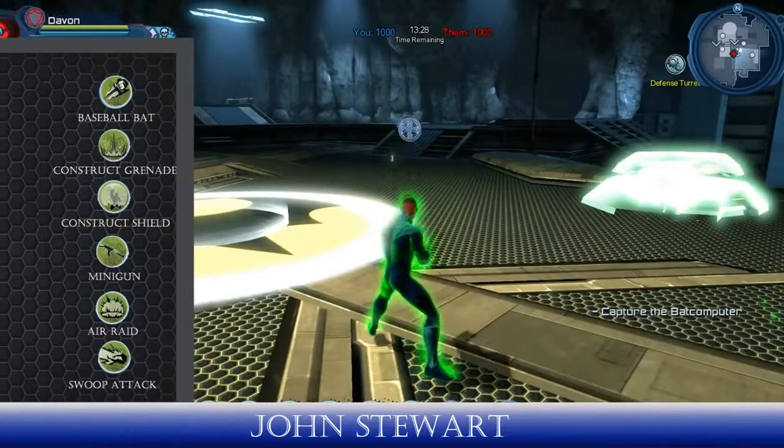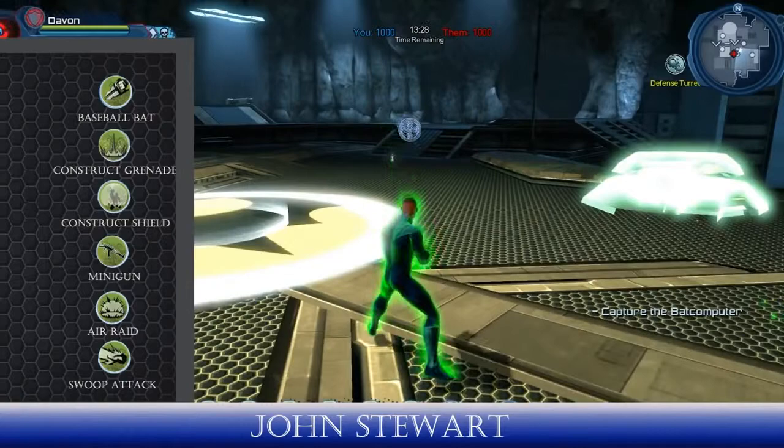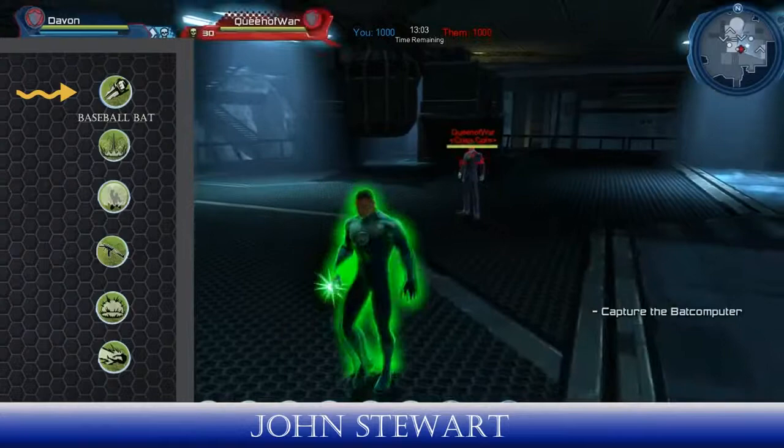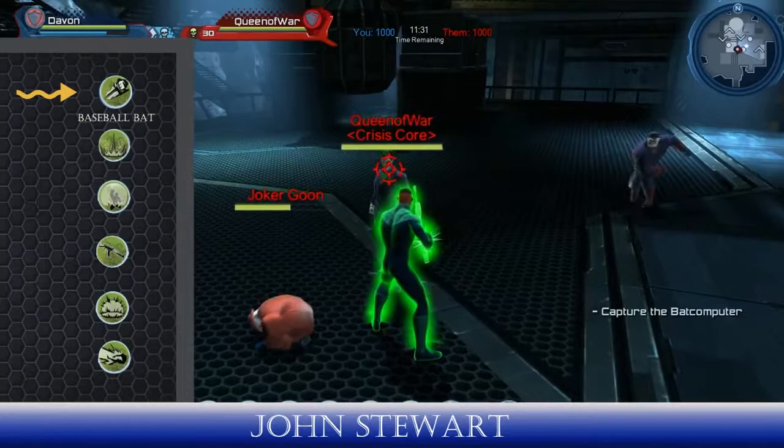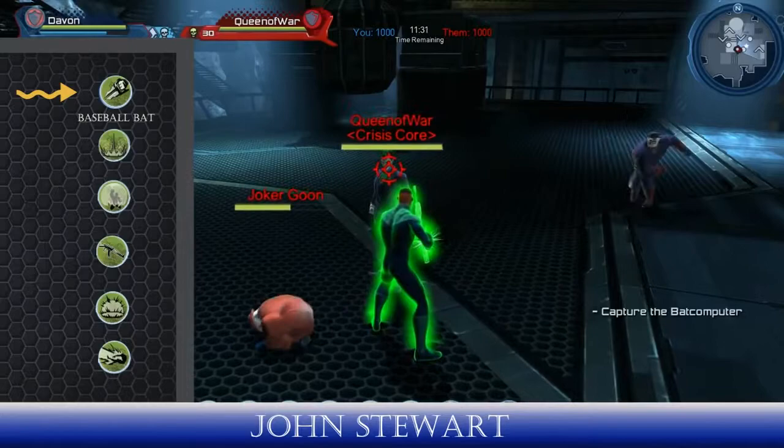The first skill on his bar is the Baseball Bat, where he makes a large bat construct and strikes his opponent, knocking them back. When using this skill in groups, it will only hit the closest enemy in the path of your target, so be aware to have a clear range to your intended enemy. Here I'm trying to target Joker, and when I move back and use this skill, it actually hits one of his goons rather than Joker.